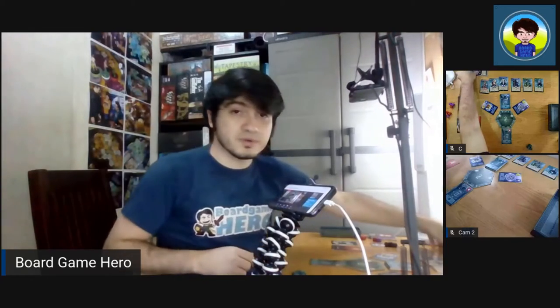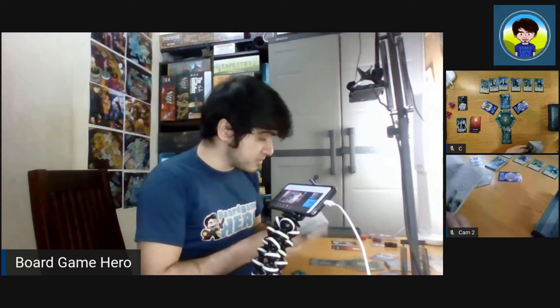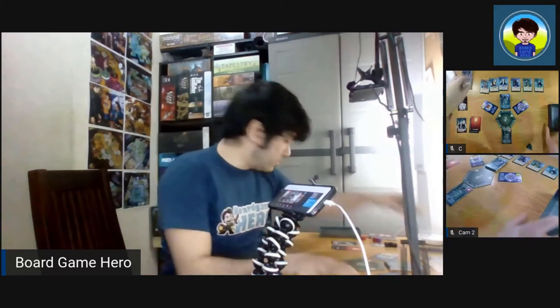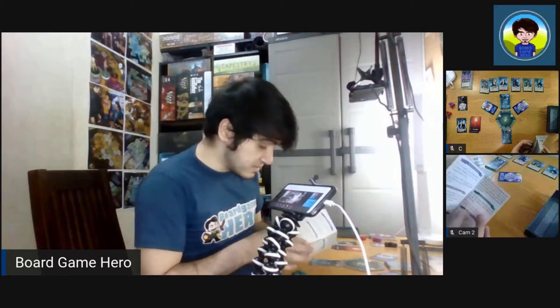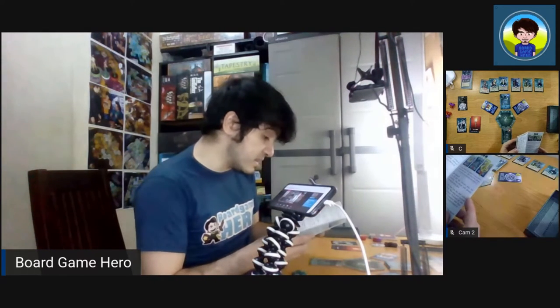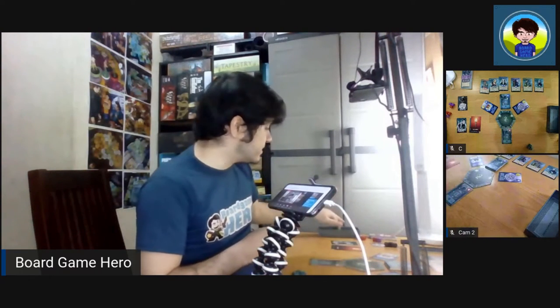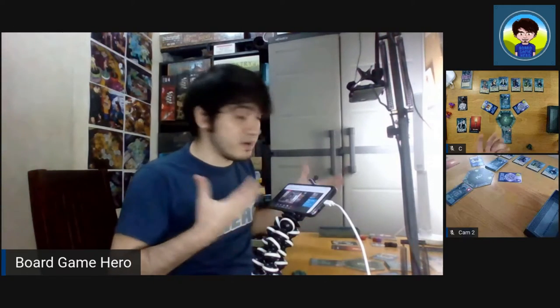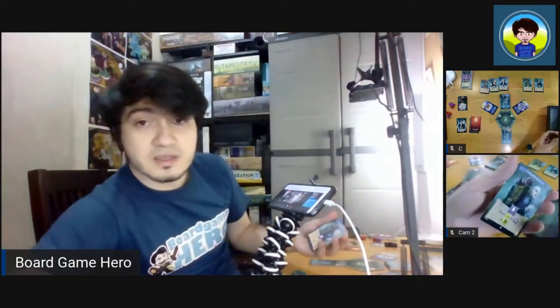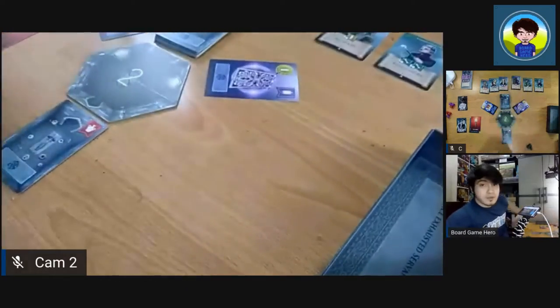The idle collector allows you to flip an idle item and then you may reroll a die. You roll your die once you use the servant to determine if it will be exhausted or retained. For the remains collector, it allows you to recover one die if you flip two remain items. Normally you have to spend an action to recover all of your dice, but if you have the remains collector, you can recover one die just by flipping two of the item cards.